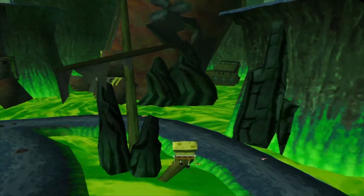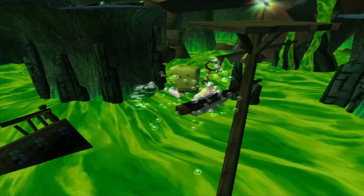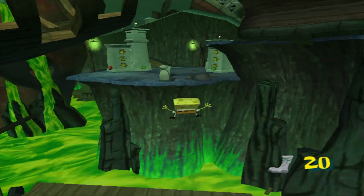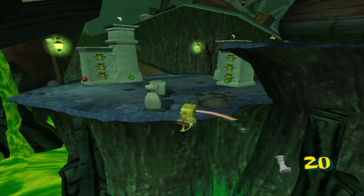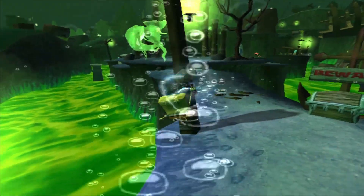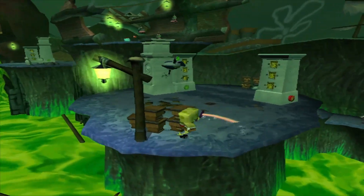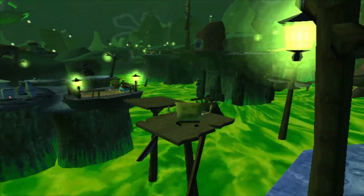Otherwise, you're most likely drowning in the goo, which is less than ideal. To get off the platform, simply double jump and slam towards the rocks on the platform where you usually go to cruise missile to seal the tug spearing out goo. And that's pretty much it for how to do it in the fastest way possible. Now let's talk about backups you could use to get that sock if you aren't able to do parts of the fastest method.